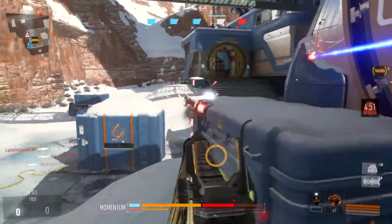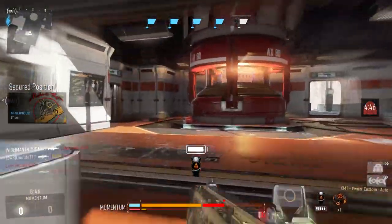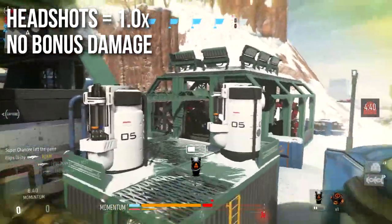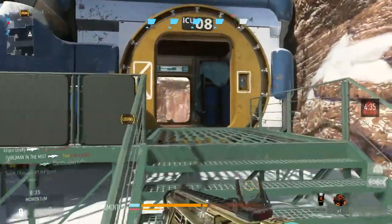Bear in mind the rate of fire compensates, so the time to kill isn't going to be hurt that badly. Also, it does not deal any extra damage for headshots — you have a 1x headshot multiplier, meaning you get no bonus damage. Shooting them in the head doesn't kill any faster than shooting them in the body, so I never go for headshots — just body shots.